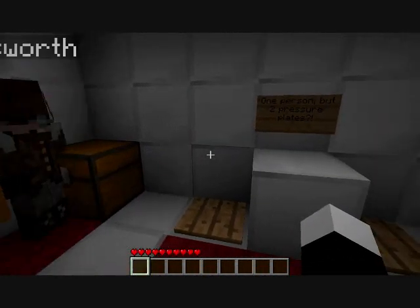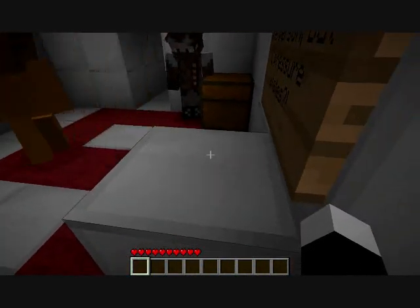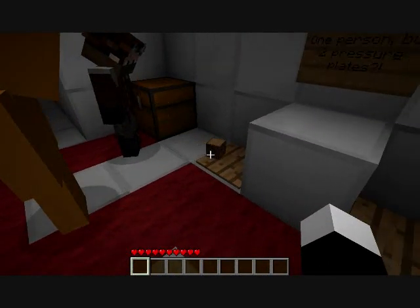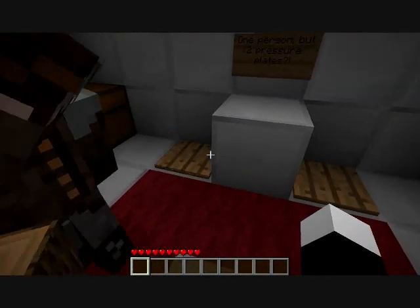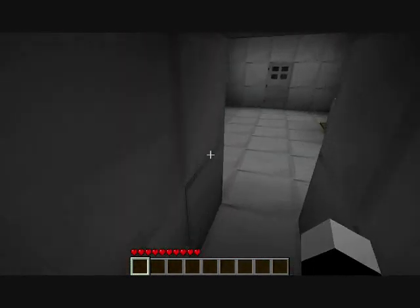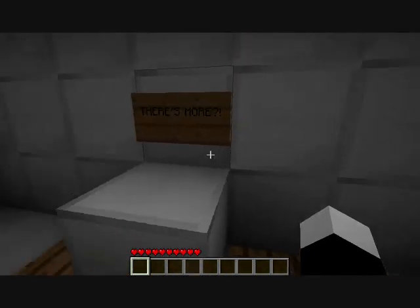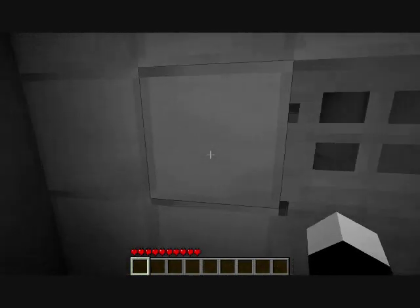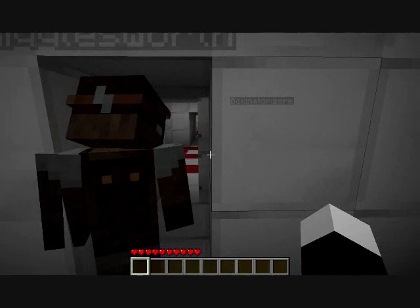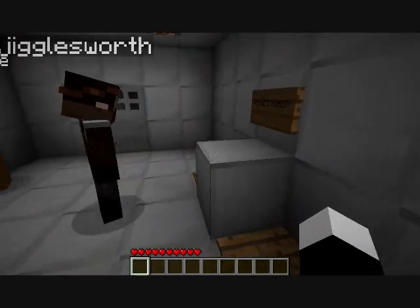One pressure plate, but two pressure plates? Well, this one's easy — stand on it. Somebody else stand on it. There's a piece of wood in here, so I'll just throw the piece of wood down here. This is how you're really supposed to do it. Get on that pressure plate. Throw the wood and get on the pressure plate, then just run — you have enough time. Go, go, go. Do you have the piece of wood? We almost didn't make it.